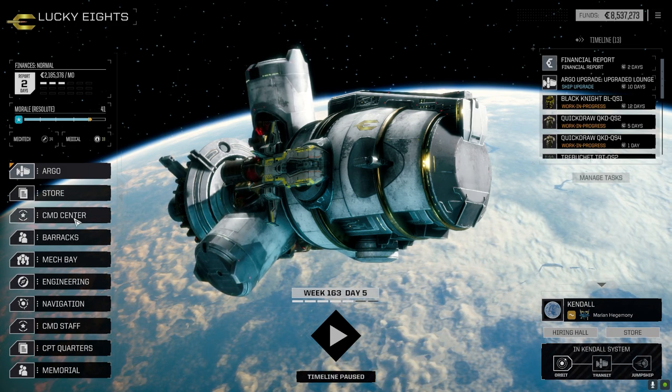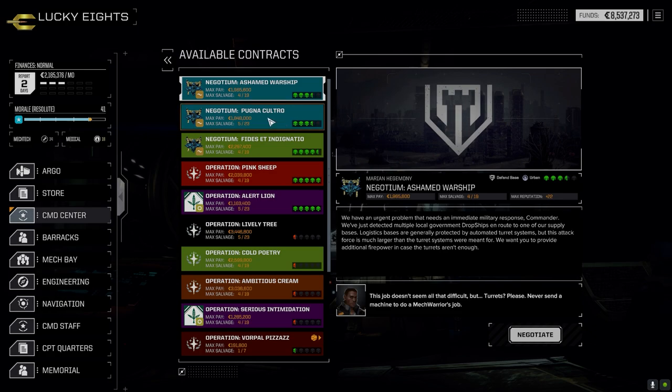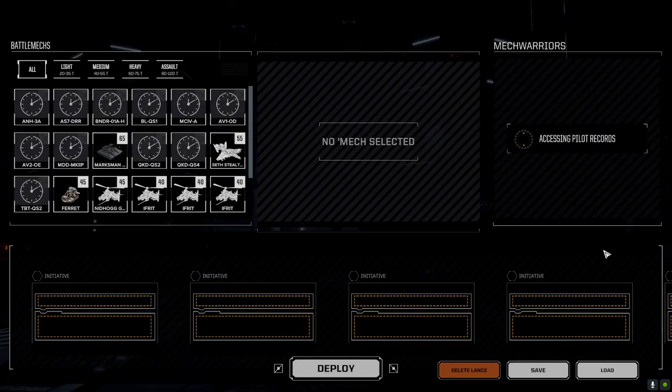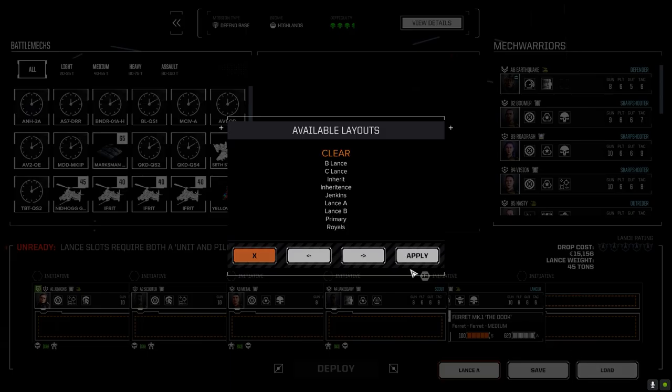We're going to jump right into another all-flyer mission. Let's go to the command center and take this mission against Tamarin Abbey. We'll negotiate full salvage on this one because I want to get some gear off these guys, plus we've got some good C-bills, so we're okay.